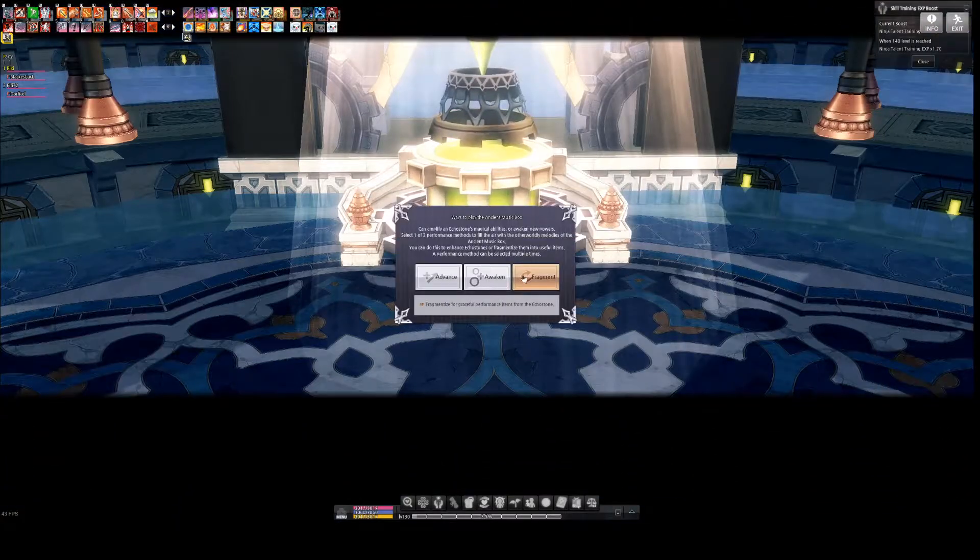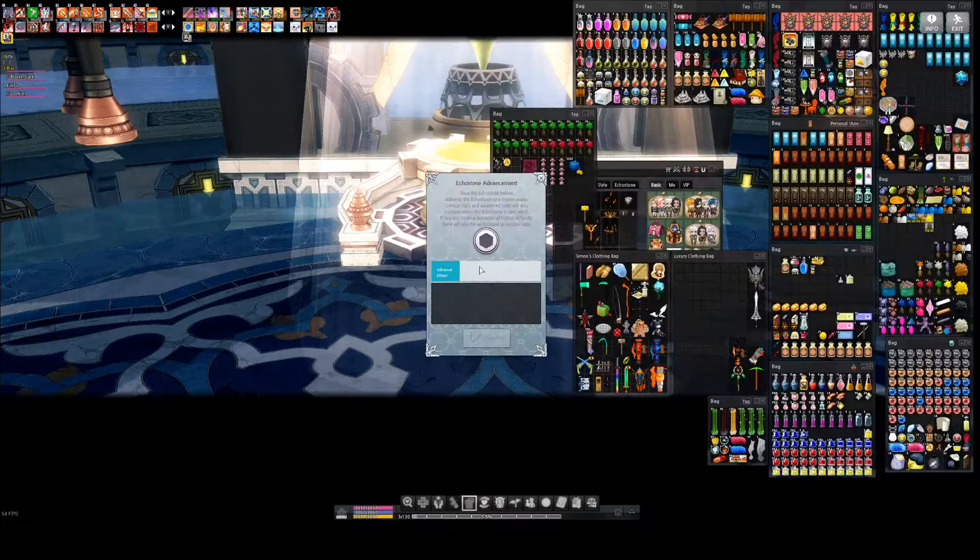It does cost AP, so just be aware of that. The AP cost does go up — it costs two for the first try, three for the second try. I don't necessarily need wild taming wild animals range — that sounds silly, so I'll go ahead and re-roll that again. Cooking effect duration — sure, we'll leave that for now. When you go in to do the next mission, if you do this a second time, the cost resets back down to two. So it's good to save it and just do it once per run.